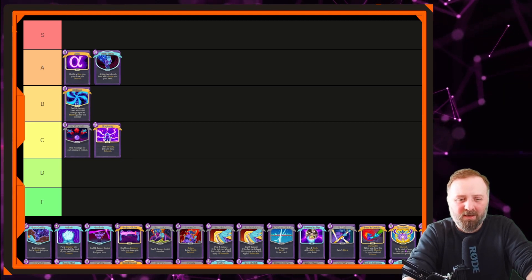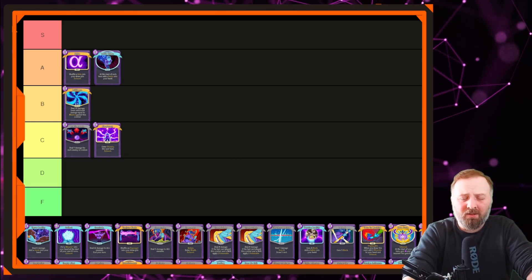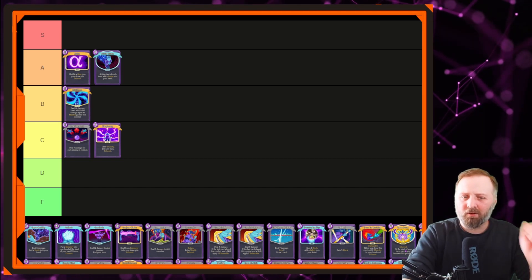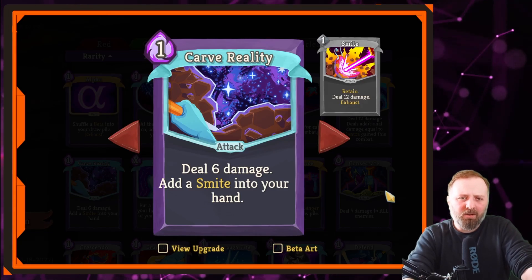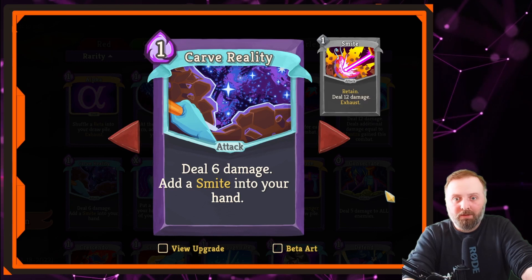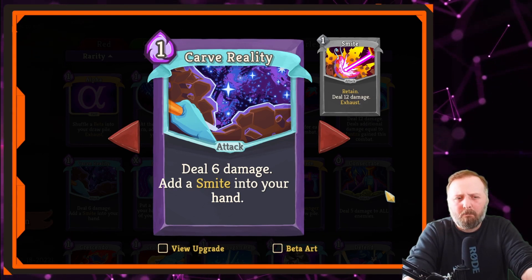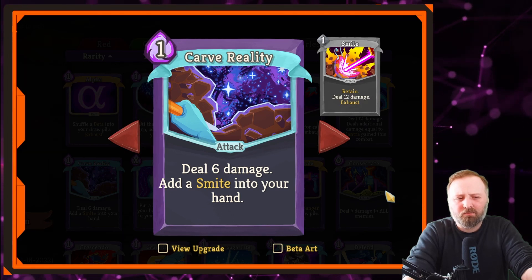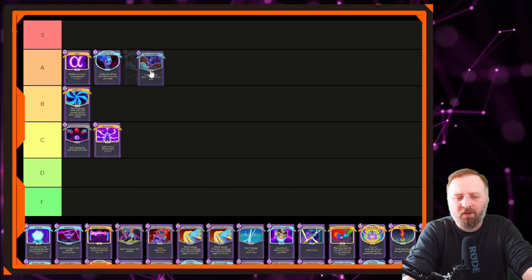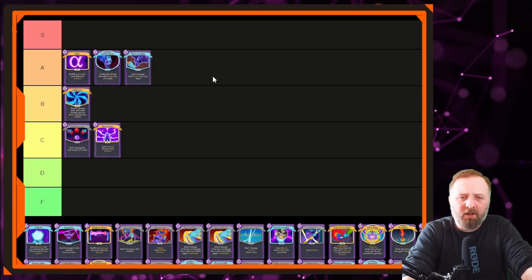Carve Reality — 1 mana, deals 6 damage and puts a Smite in your hand. It's damage on top of damage. You're paying 2 mana and essentially dealing 18 damage, which is around 36 with double damage. Is Carve Reality a good card? Even without doubling, dealing 18 damage for 2 mana is still good. Let's put it in A tier for now — it's worth picking up, it can slot into any deck with flexibility, it's not tied to requiring other cards to make it work. It's just good, not brilliant. Bottom of A tier.